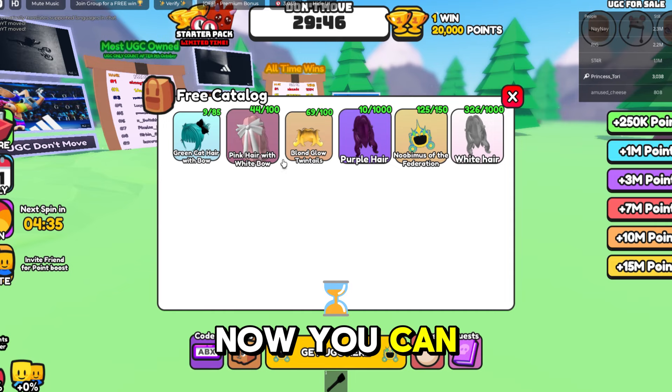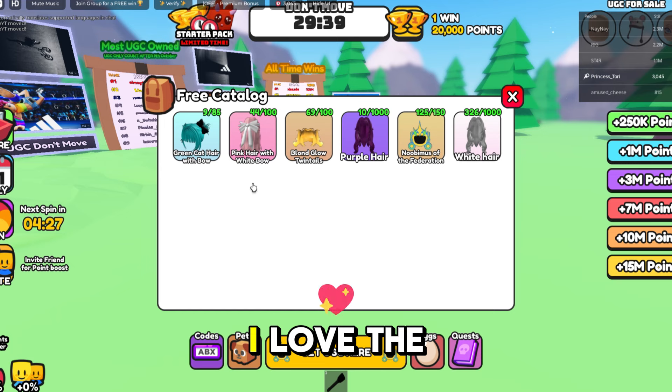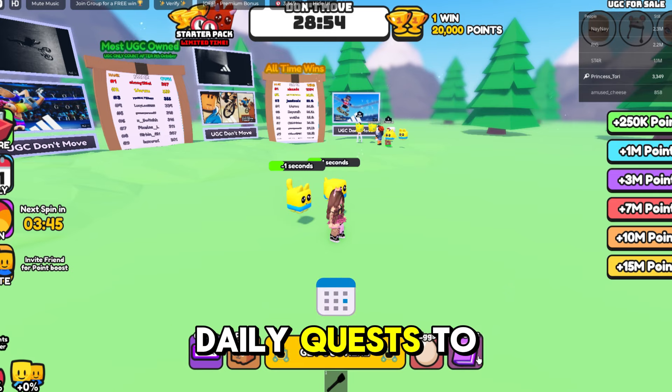Now you can see the five different hairs that are free — they all look amazing. I love the pink one with the white bow; the style of it is so cute. You can complete daily quests to earn wins faster.